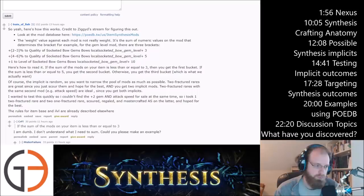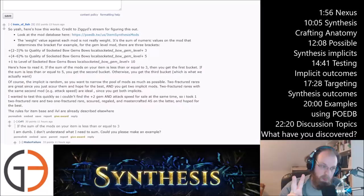Here's how to read it: if the sum of the mods on your item is less than or equal to three, you get the first bucket. If the sum is less than or equal to five, you get the second bucket. Otherwise, you get the third bucket — the plus one level of socketed bows gem, which is a ridiculously powerful implicit when you consider all the different prefixes and suffixes you can already put on bows.